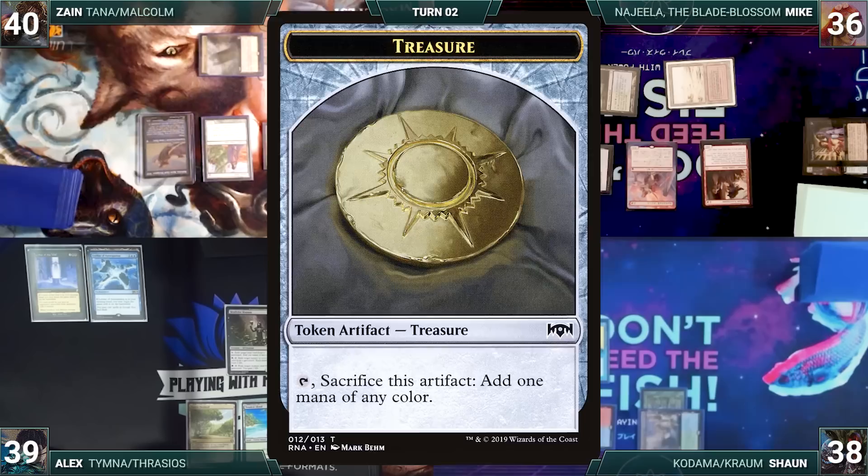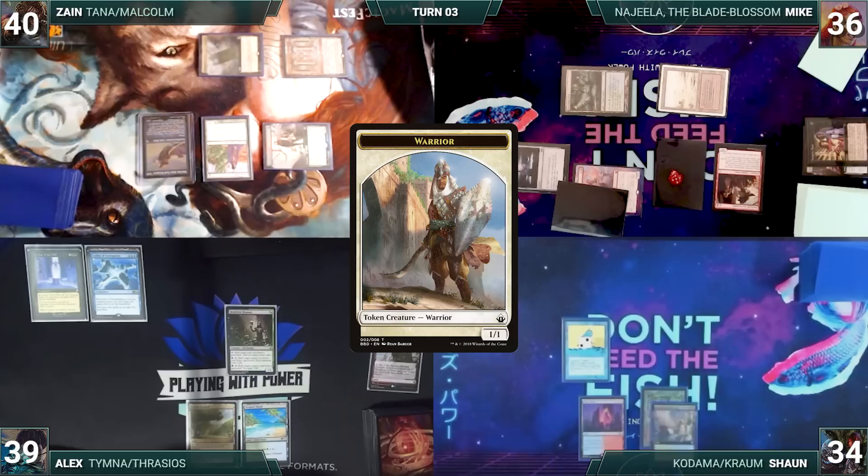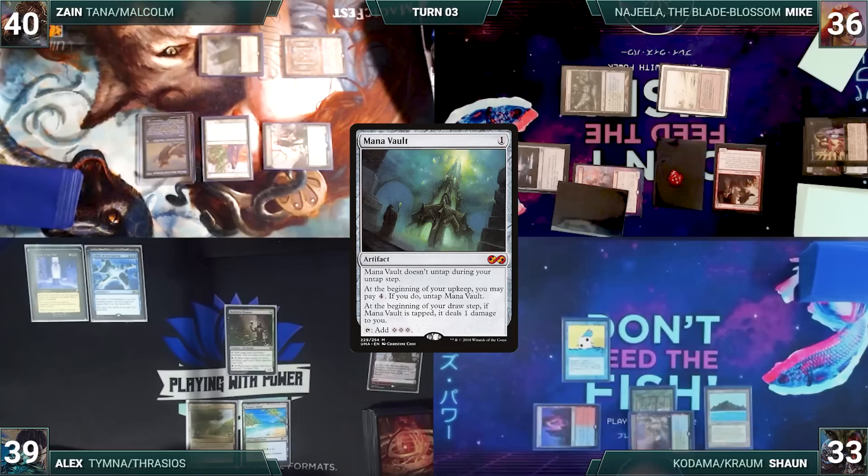The table knows this is trouble. Dockside resolves, enters, and Mike creates five treasures. Mike moves to combat and attacks Sean with Najeela - Najeela triggers and Mike creates a warrior tapped and attacking. Sean takes it, and with no other actions Mike gives the turn to Sean. During his upkeep Sean pays for his Mystic Remora.